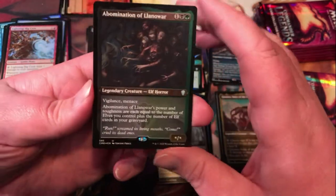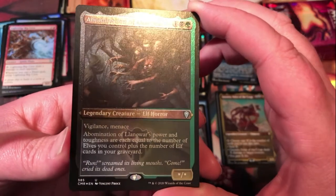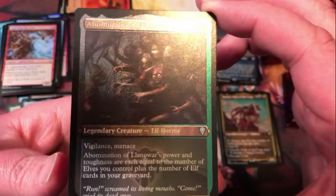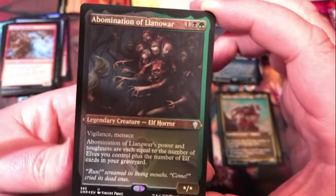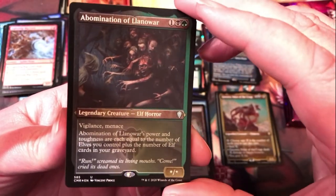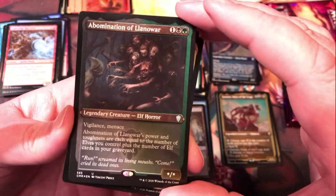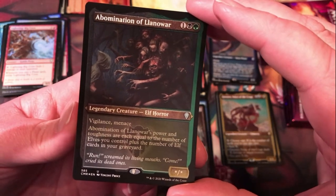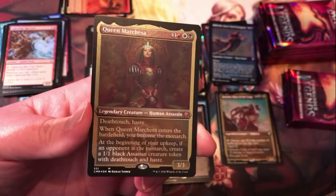Abomination of Llanowar — I am an elf fan so I always like to get all the new elves. I usually run them as mono green so this doesn't do me a lot of good, probably not something I'll play with, but it's pretty cool, creepy art. Obviously Llanowar is a big deal. Power and toughness equal the number of elves you control plus the number of elf cards in your graveyard — it has Vigilance and Menace. Not a bad card by any means.